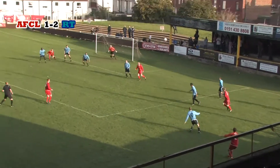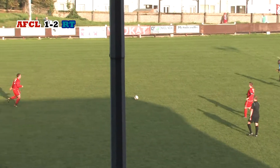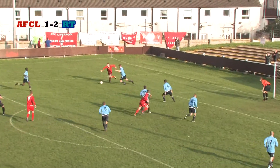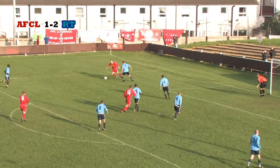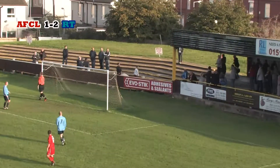Ty Hogan puts it into the area. It's headed clear as time is running out for AFC Liverpool to find an equaliser. Torpey's miscued shot is skied by Hammond, and it falls nicely for Stafford, who sets up Jones, who blasts over. And since going behind, that's one of the best sights on goal that AFC Liverpool have had, but Jones couldn't keep his shot down.